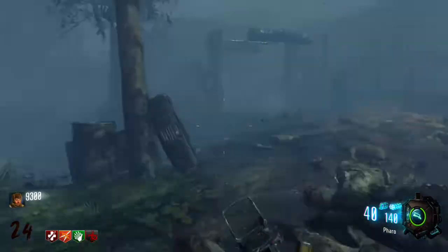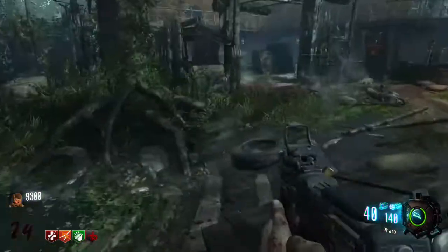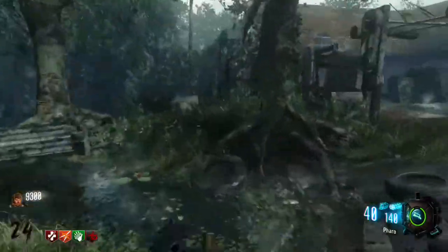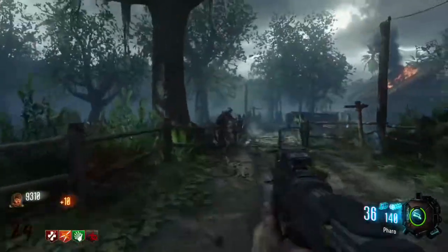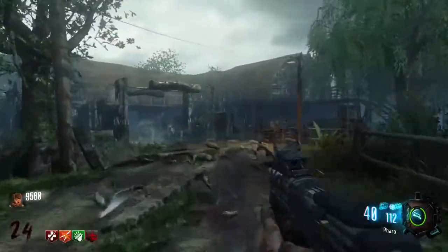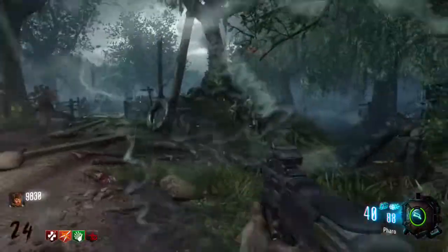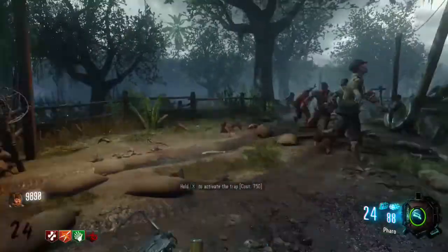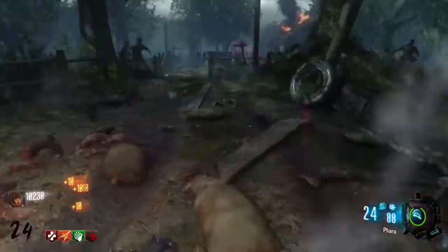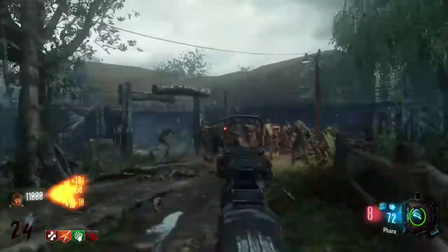I'm using this on round 24 and it's on Shi No Numa, so there's no Pack-a-Punch unless you're using Mega GobbleGums, which makes it crazy difficult. As you can see, it takes like 12 to 16 bullets — three or four bursts. Unfortunately, the rate of fire is fast, as you can see I'm shooting a four-round burst very often. But still the damage is so low, so it's very, very difficult to use. Second worst gun in the game.